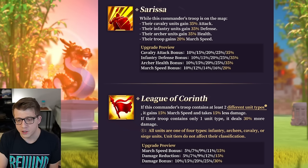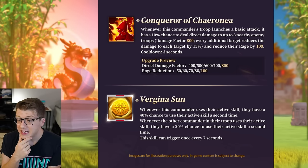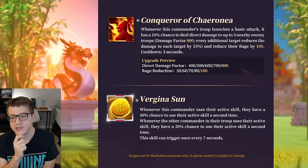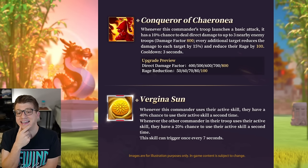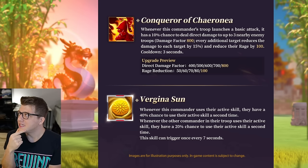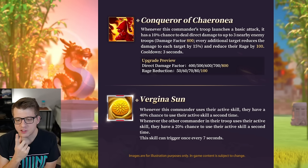The fourth skill says: whenever this commander's troop launches a basic attack, it has a 10% chance to deal direct damage to up to three nearby enemy troops with a damage factor of 800. Every additional target reduces the damage by 15%. It also reduces their rage by 100. So this is an instant proc damage with a rage debuff — similar to what we see on Nebu or Tarik.